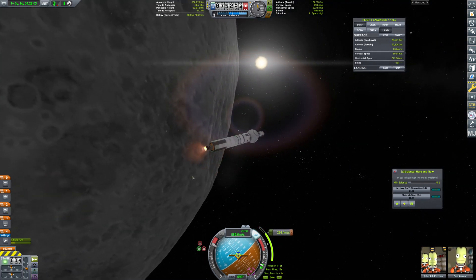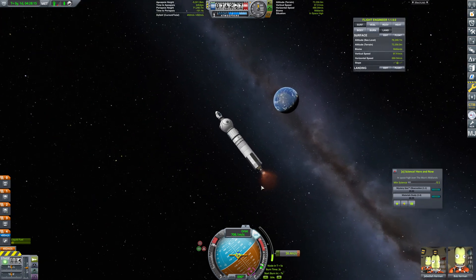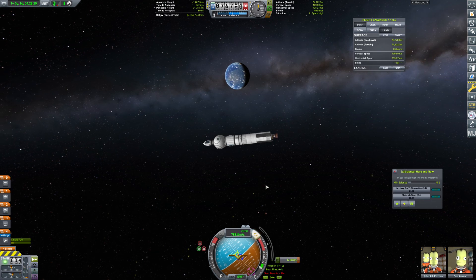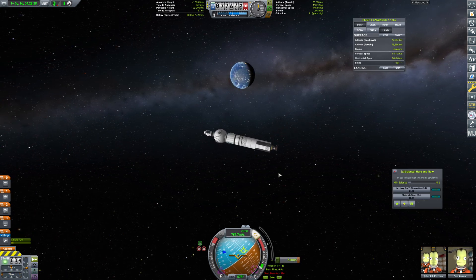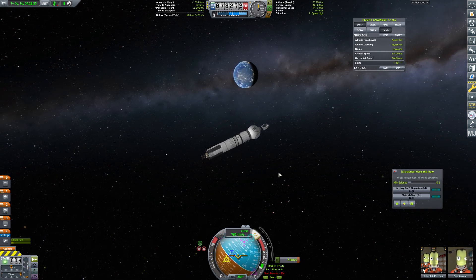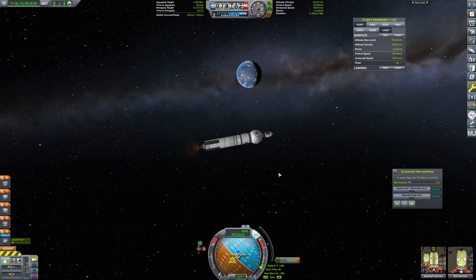We're just going to burn prograde here — that'll be absolutely fine. I don't think we can grab any additional science; I think we have what we can get for this run. There was some science we could have gotten earlier, but it is what it is. I'm just cutting the throttle here to get this last little bit. Overshot it — we're going to need to correct that. I was hitting the wrong button instead of turning. So we're going to get into position and just get that last little corrective burn in.